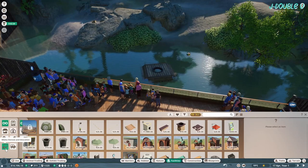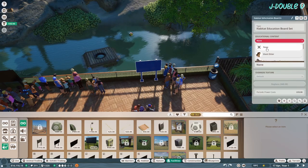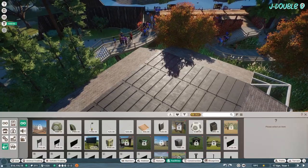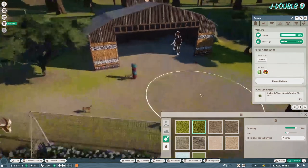As usual, set up education and donation — although donation bins are already pretty much there in this one. It's just for the new habitats over here. Adjust the terrain for the giraffe.